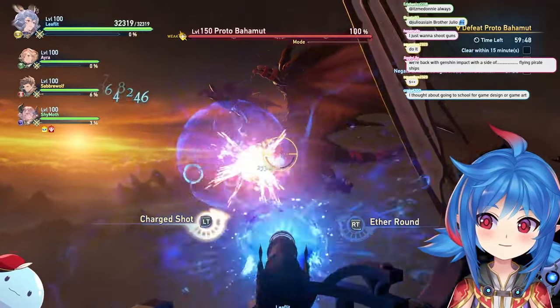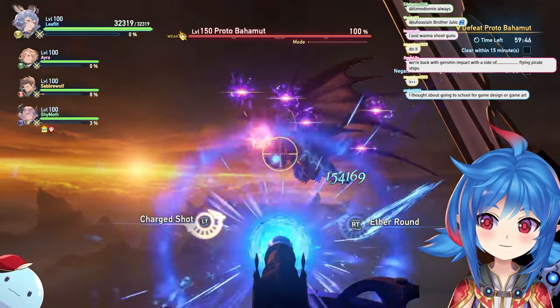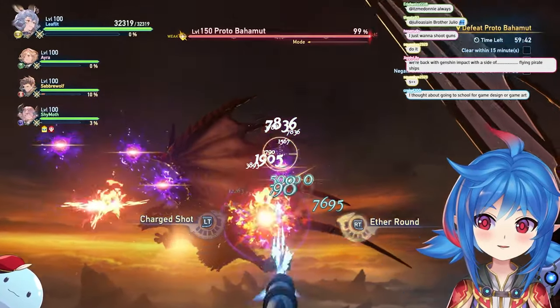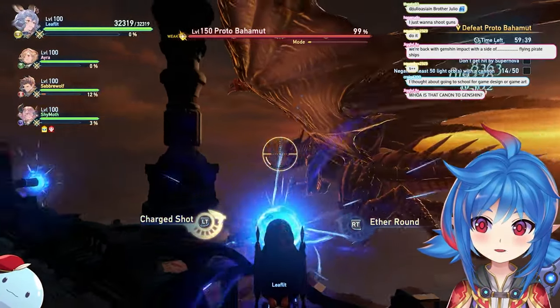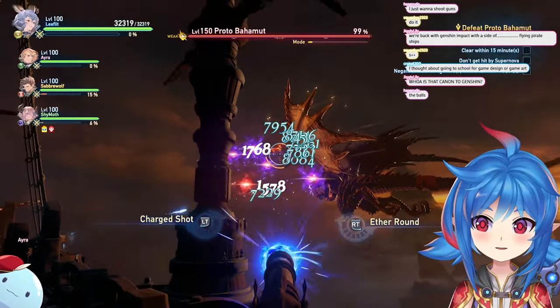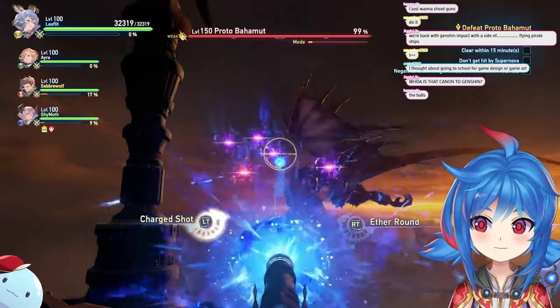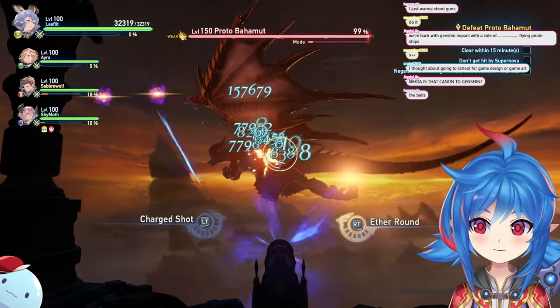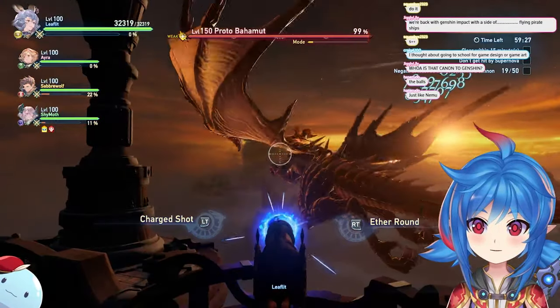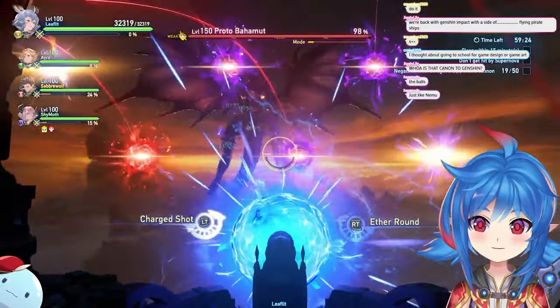You can actually DPS him during this part. The first part is he summons balls — if you're on this side of the ship you have to destroy these balls, otherwise they blow up your team. You want to throttle; you don't want to keep using gatling because it will overheat your gun. I like using this to shoot because it's free.